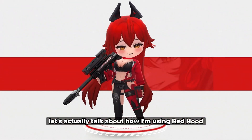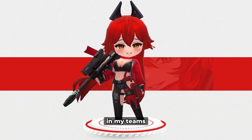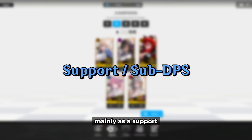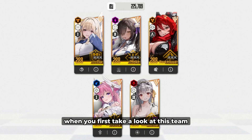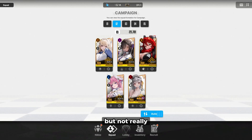Next up, let's talk about how I'm using Red Hood and basically just my personal go-to when using her in my teams. I've tried multiple different teams, but I found the most success when I'm using Red Hood mainly as a support and sort of a sub DPS. When you first take a look at this team, it might seem like Red Hood is one of the main damage dealers, which she kind of is, but not really.